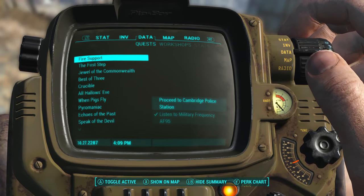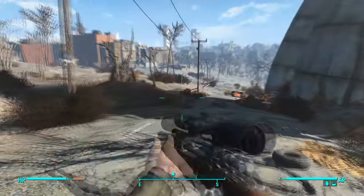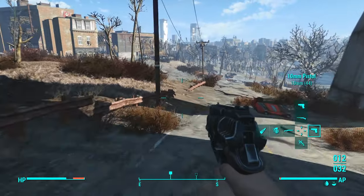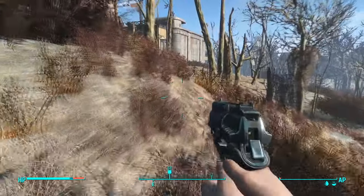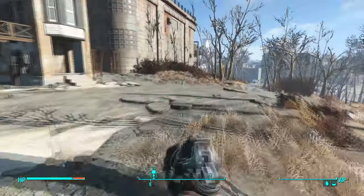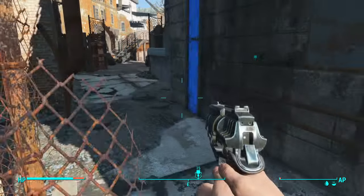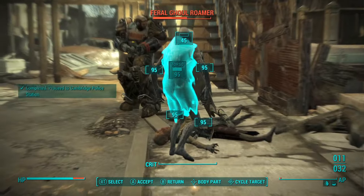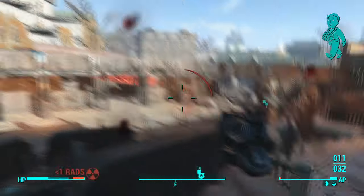Now with us finding that radio signal, Fire Support has become available and we're going to do that now. I know it's going to be risky because there's going to be a lot of ghouls there, but as long as we put ourselves in an okay position, let's go ahead and get this started — get the Brotherhood mission started, because the Brotherhood is a really good faction to be a part of.